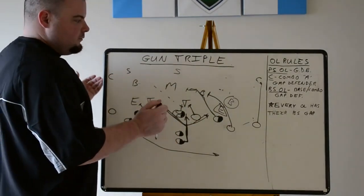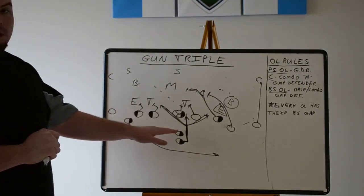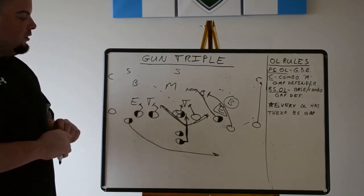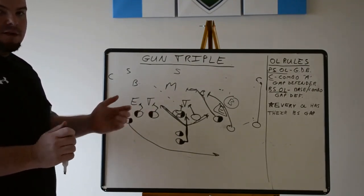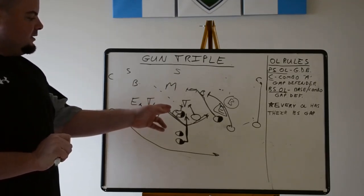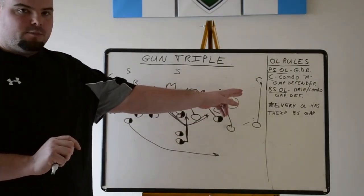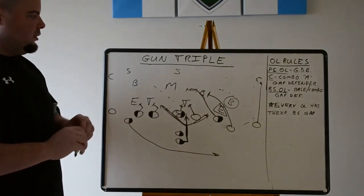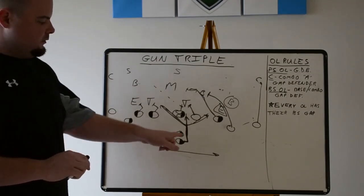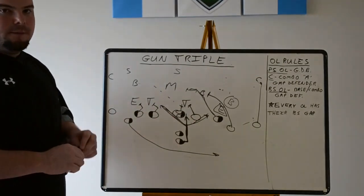So really, the only main differences between the gun triple and the inside veer from under center are: the gun snap, the aiming point for the dive back, and the rules along the offensive line. It's still the same theory and the same principle as all of option football. It's a great play — it attacks the inside, it has a built-in cutback, and it can attack the alley and the perimeter. The big thing is you don't really call it gun triple — you can call it gun quadruple, because: dive, pitch, perimeter, cutback, built-in counter — all in one play.